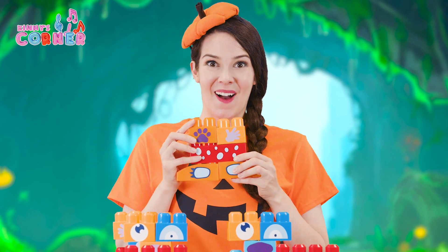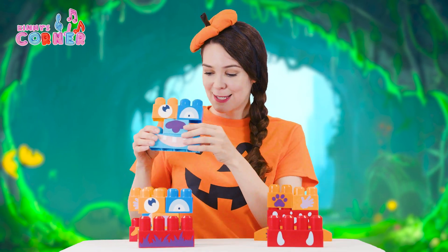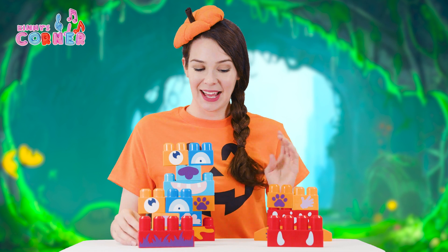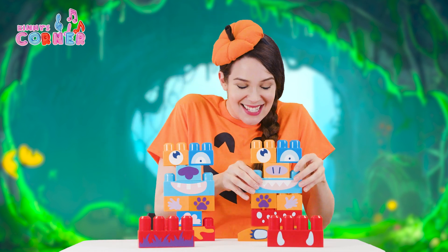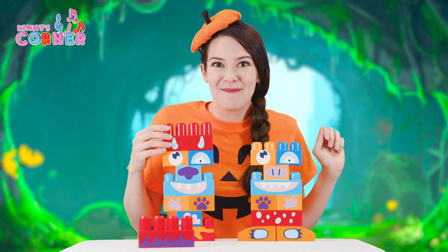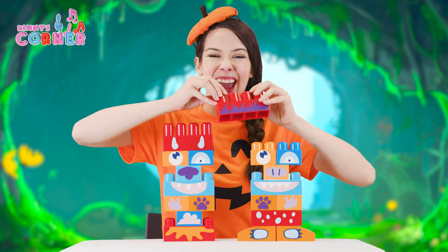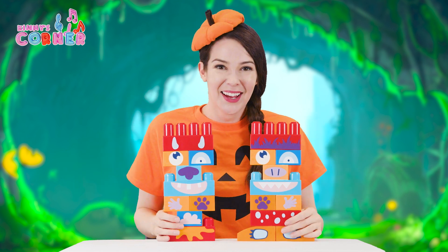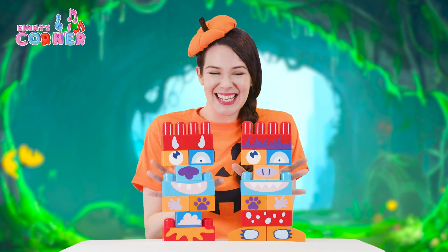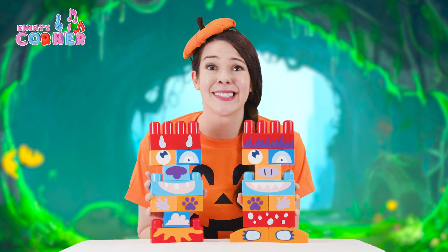I'll try it on the other monster too, and these are looking great. Let's put the heads back on. One. Two. Put the red blocks on — the horns on one side, the hair on the other. Roar! These monsters are scary and so super silly. Bye bye.